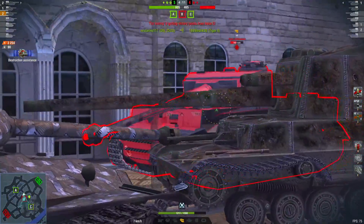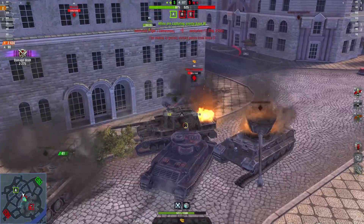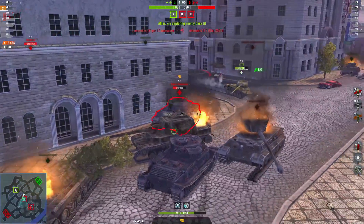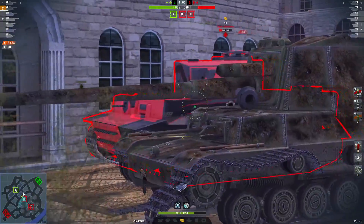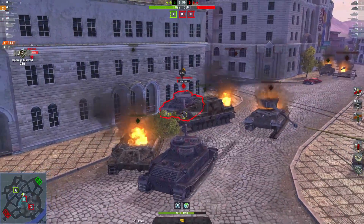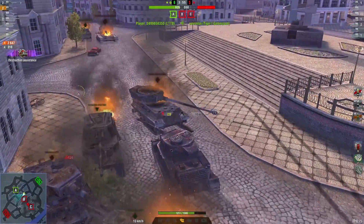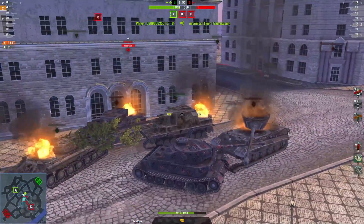Tiger 1 is coming in close because he feels the heat, and he takes out the object. From this point on, it is just a matter of getting the shells into him. I get a lucky bounce at close range — not a problem. I once again do not get the final blow, but we are now in position to win.